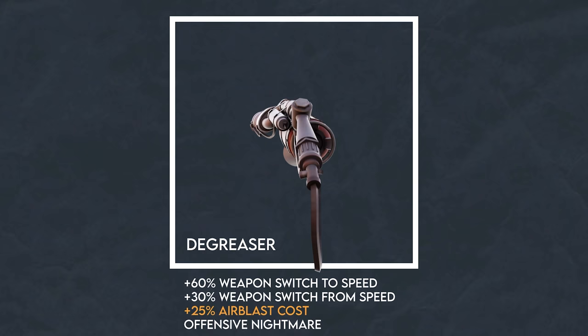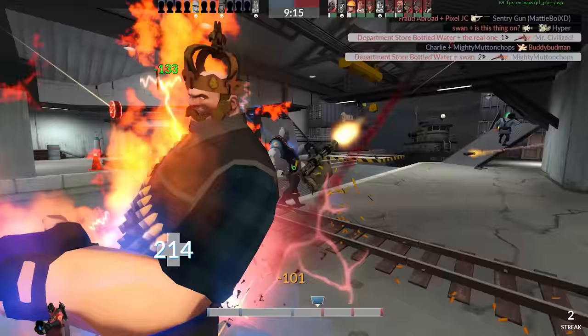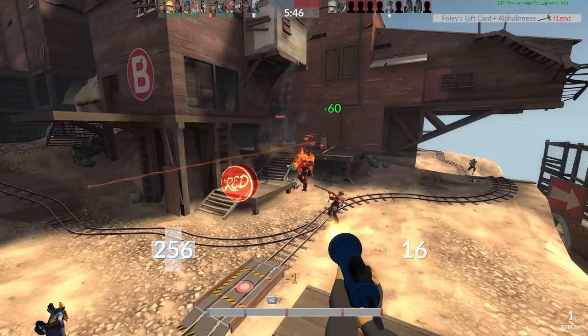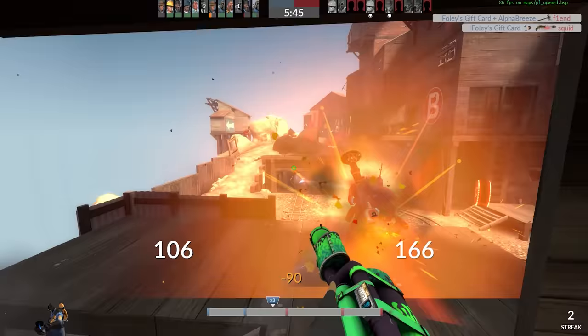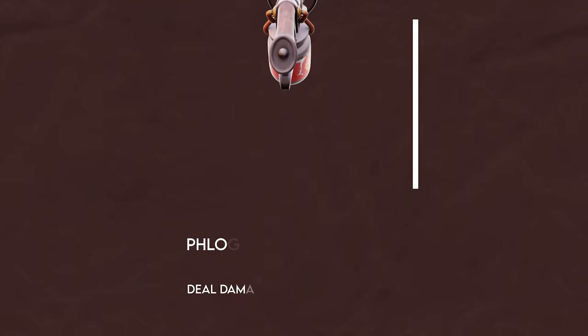Consider the Degreaser, which increases your weapon switching speed for swift and vicious combo attacks, but whose switching speed doesn't matter all that much anymore. In the Tough Break update, they increased the base switching speed of all weapons, meaning you can combo nearly as effectively with just the stock flamethrower without having to sacrifice afterburn damage or extra ammo when air blasting.